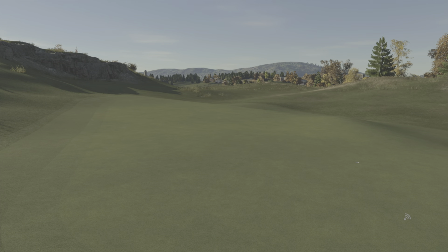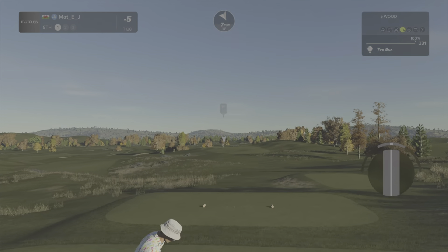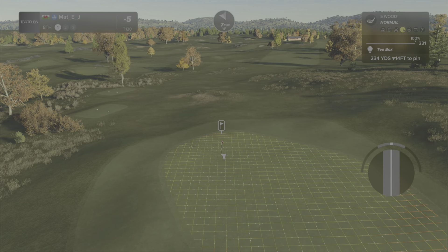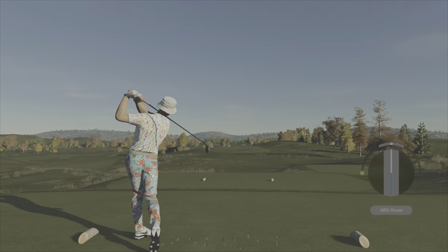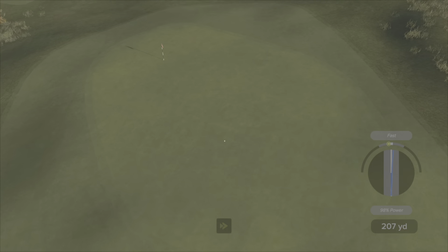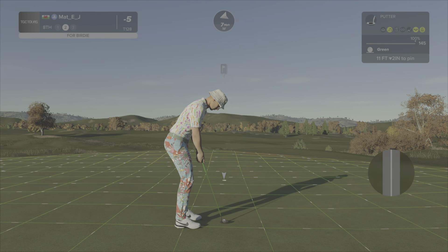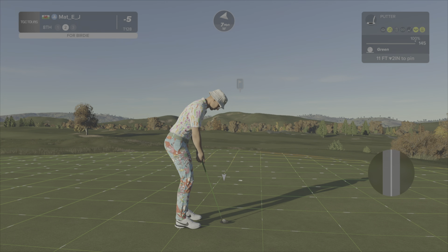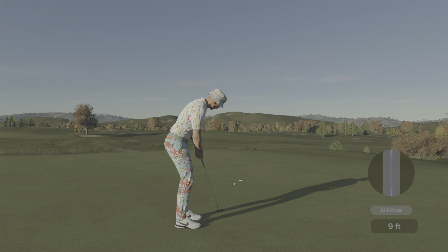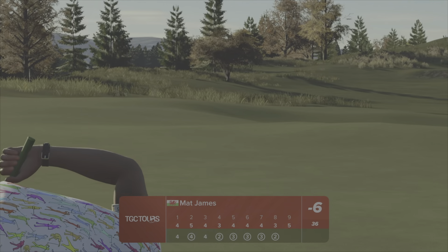Par three and a par five coming up — can we be six under at the turn? I always say six under is going to see you in good stead in these rounds. I think four under at nine in the challenge circuit is a good score. I'm way between clubs here. Hopefully taking some off — should run left at it. Nice shot. Another putt — putting is helping me out a lot today. We are six under through eight!